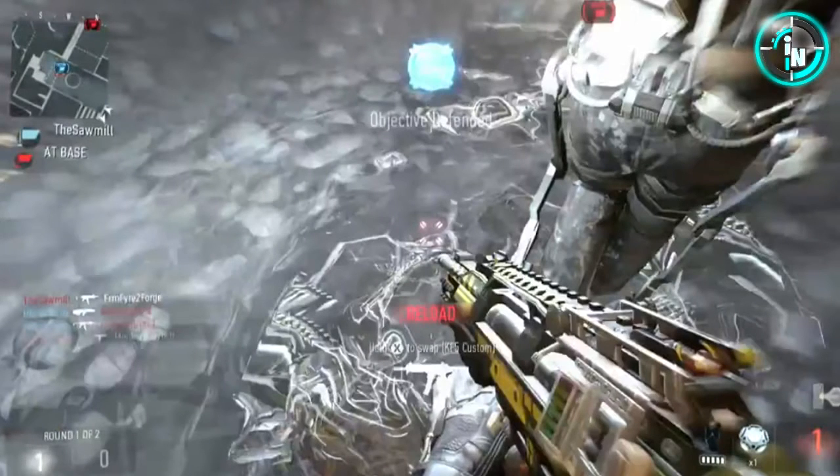You jump down and I guess it's something on your exoskeleton suit — you'd have to pick this suit to do this. When you land, there's a lot of shock onto the ground, which probably won't kill the enemy but will stun him enough for you to knife him or shoot him. He won't know what hit him. It's going to be pretty funny.